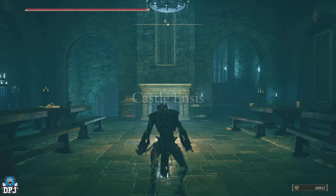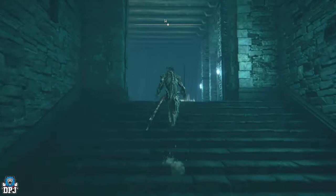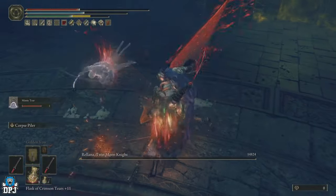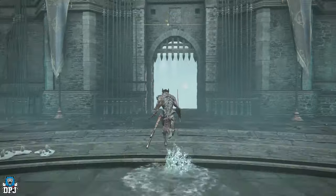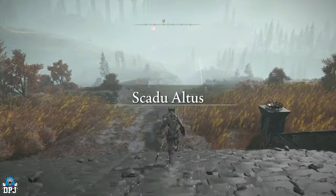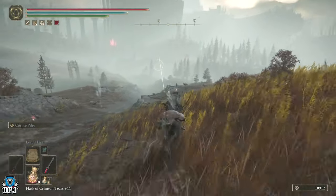There is another boss you have to take out called the Golden Hippopotamus, which I've made a complete guide on. Castle Ensis is where you'll fight Rellana the Twin Moon Knight — when you take her out you push on into Scadutree Altus, where there's going to be a grace point right there. That's where you need to go.